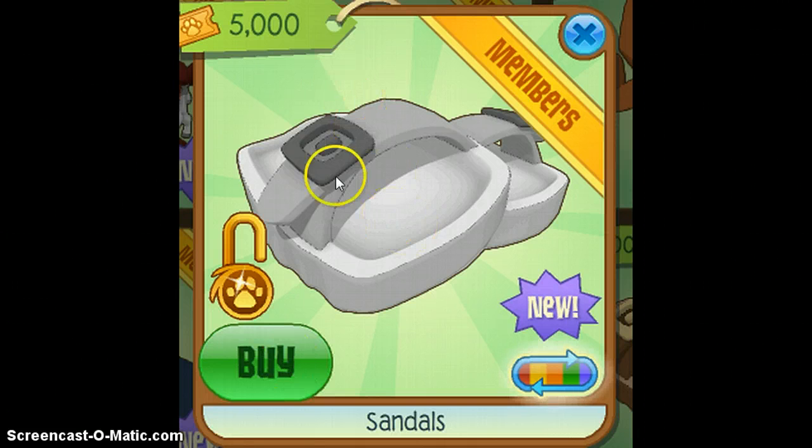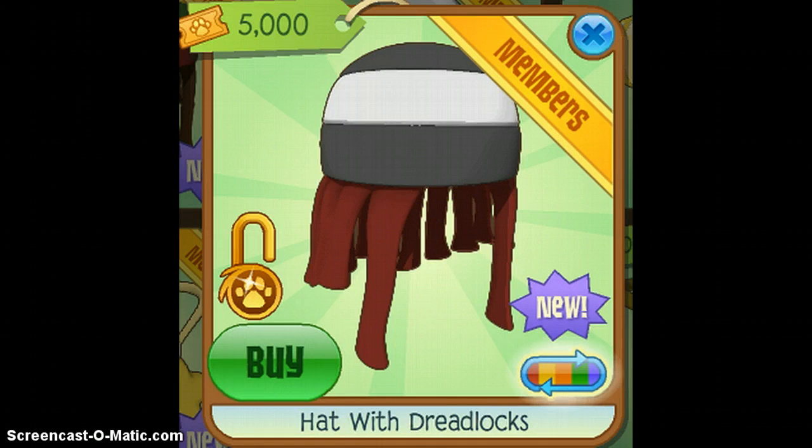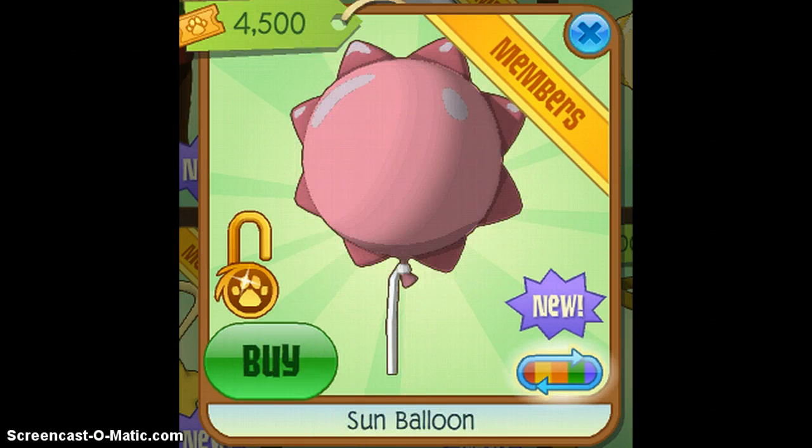Next are the white sandals — I only see them on foxes and wolves but they look pretty cool. Next is the black and white dreadlocks with red hair — I don't know why I want it, I might just want to look weird. Then there's the blue moon balloon — I just like it, it's like a light blue, kind of like a secret color light blue.